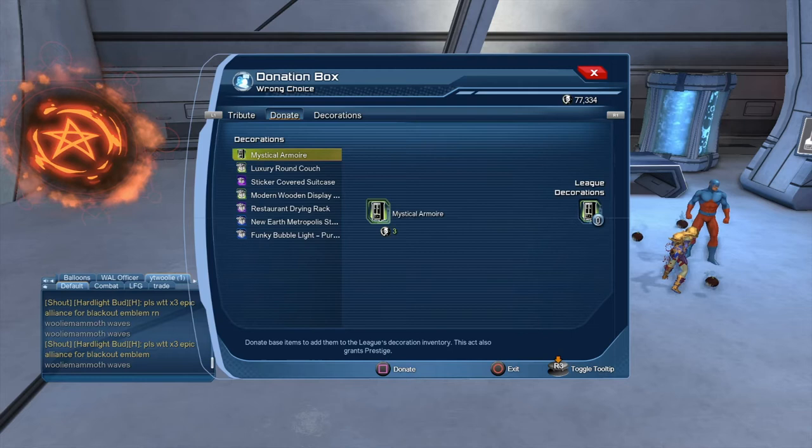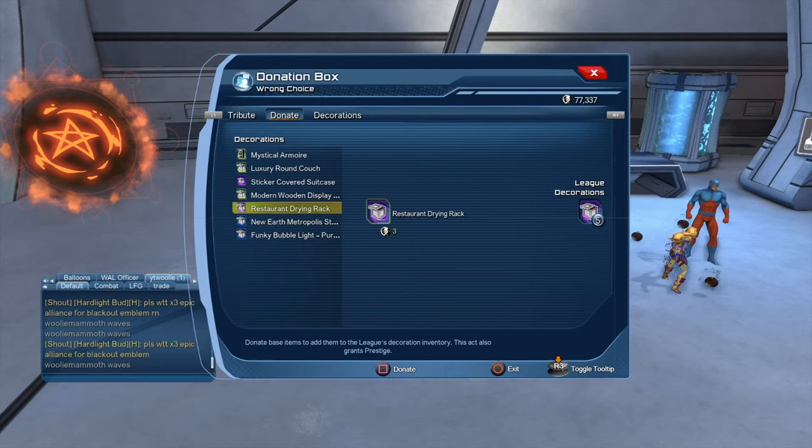Donating base items also adds prestige — it tells you how much underneath each item. So that is the basics to getting your prestige: just run basically everything. It's really that simple.